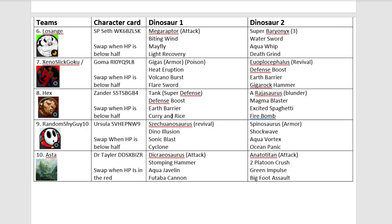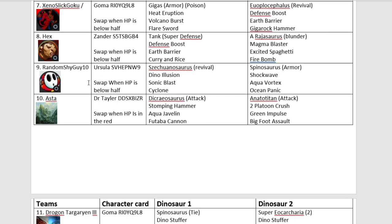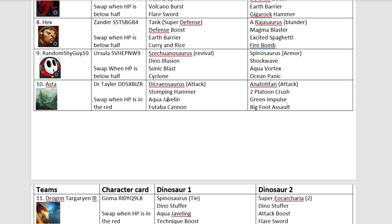We have a newcomer, Hex Tank, with Alpha Rajasaurus. I'll be intrigued to see how this team fares. Returning from the last tournament, we have Random Shy Guy 10 with Sejuangasaurus and Spinotector. Spinotector will probably be a good support dino for Sejuangasaurus if they gather hits — the Shockwave and Cyclone combo. Could be an interesting team. Next up we have Aster with Decreosaurus and Anatotitan — one of the very few people using a grass dinosaur, and one of the many using a water dinosaur.